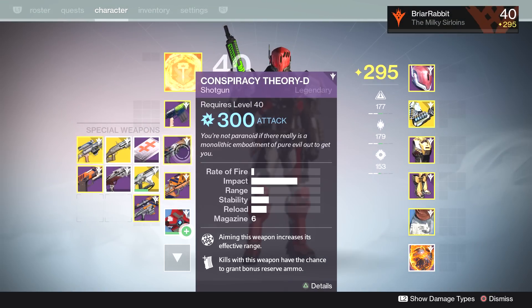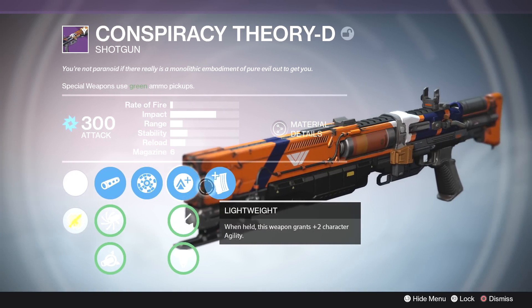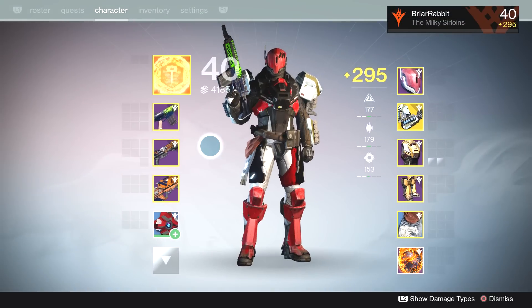Next, the shotgun Conspiracy Theory D. This is a reward for completing a quest in the story. It's got Rangefinder, Lightweight, and Performance Bonus. Didn't use this much.